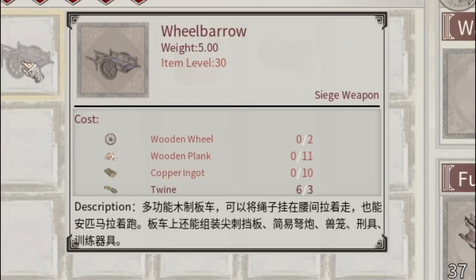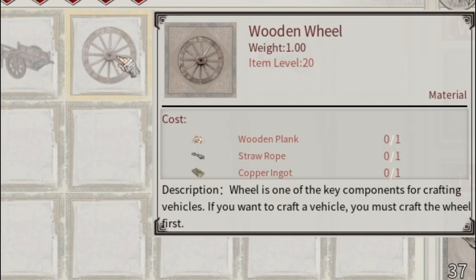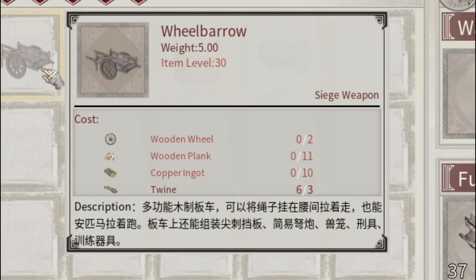The wheelbarrow is two wooden wheels, 11 planks, 10 copper ingots, and 3 twine. You can make this at level 30. The wheels themselves you can make at level 20, so if you want to go ahead and make those wheels ahead of time, you can. Wheels are fairly cheap — one plank, one rope, and one copper ingot. You need two of those. The description is still in Chinese, so be aware — they are working through the translation.